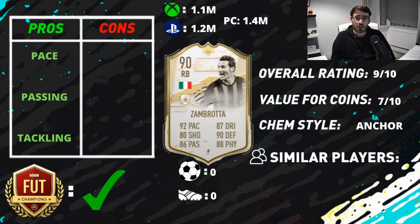On the whole he was a really good card to use. I don't think his physicality was quite as good as the card makes out — he's got 89 aggression and 86 strength, going up to 94 aggression and 96 strength with the anchor. By no means is he weak, but he doesn't feel quite as strong as 96 strength suggests in-game.